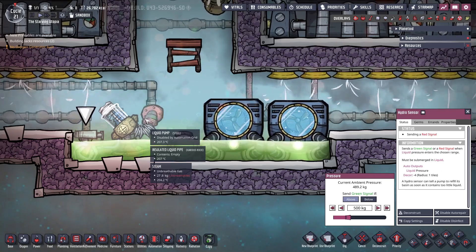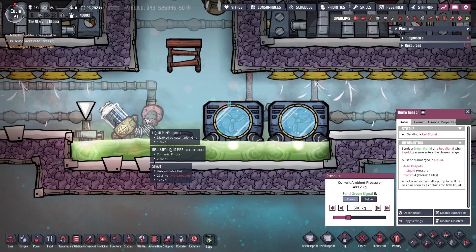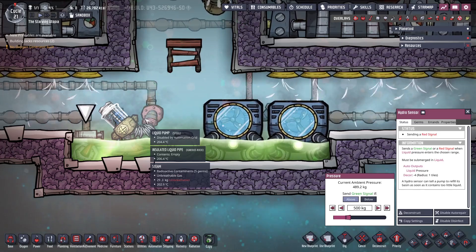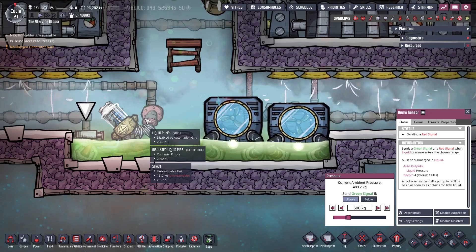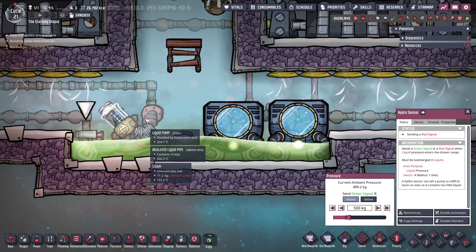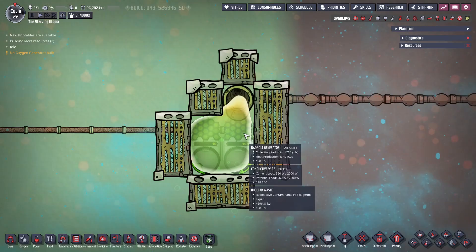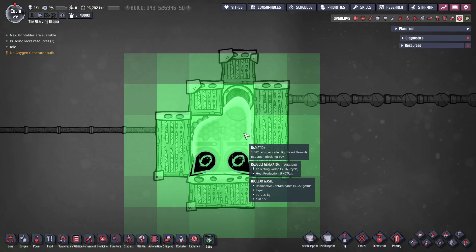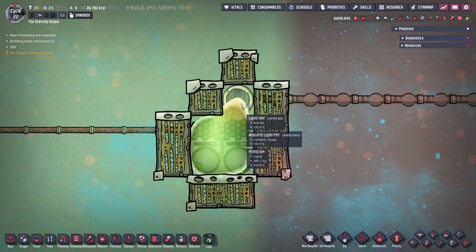The final part of this design is the nuclear waste collection at the bottom. There's a little area to collect it, and a liquid pump takes this out when the level is high enough — I've set this to above 500kg. Remember that the pump needs to be made out of steel as well, to not overheat. The nuclear waste output is ideal for infinite compression to make radbolts. I showed this idea in the radbolts tutorial byte, with a bit of petroleum stopping the vent from overpressuring.